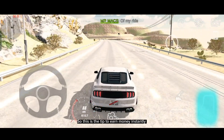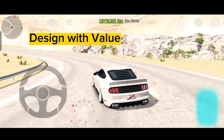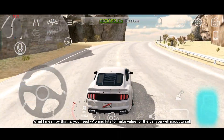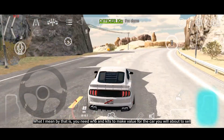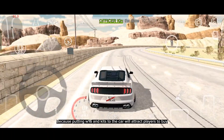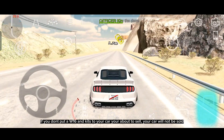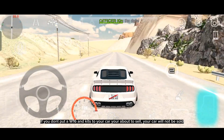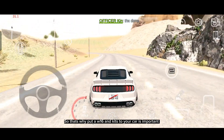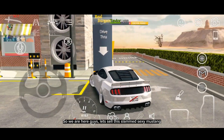So this is the tip to earn money instantly: design a high-value car to sell. You need a W16 and kits to add value to the car you're about to sell, because putting a W16 and kits will attract players to buy. If you don't put a W16 and kits, your car will not be sold. That's why it's important.